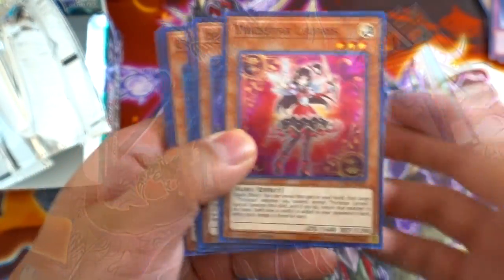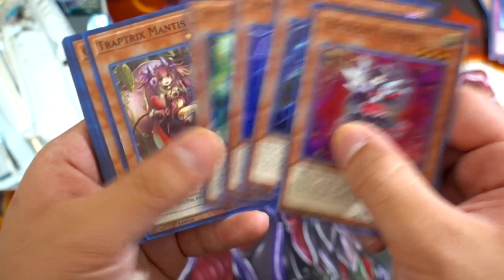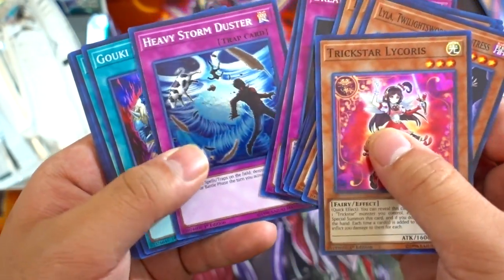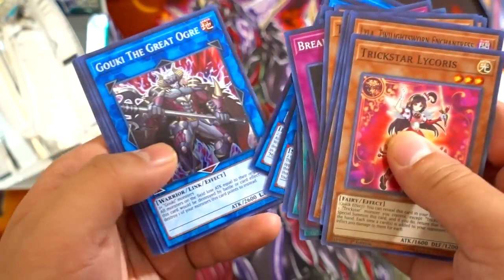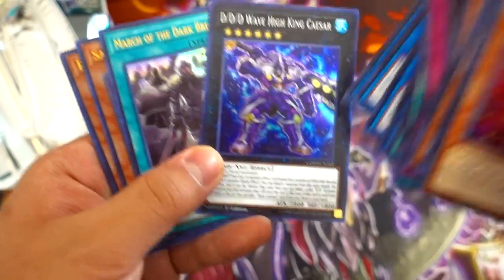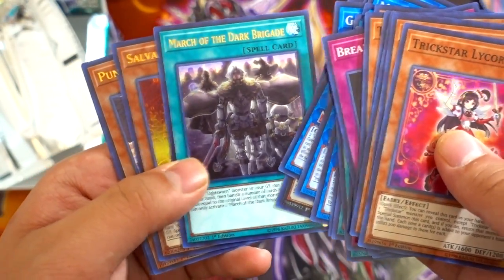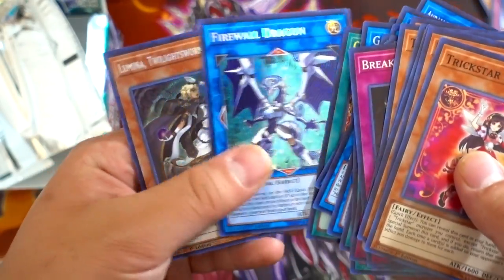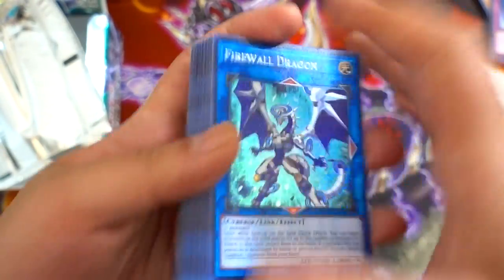Let's go over the recap real quick on what we got out of the whole box. We got Lycoris, Lyla, Cybers Wizard, Gouki Twist Cobra, Mantis, Cracking Dragon, another Wizard, double Break Off Trap Hole, one Heavy Storm Duster, double Gouki Rematch, double Ib, one Mrs. Radiant, Gouki the Great Ogre, Uram the World Child's Blade Master, DDD Wave High King Caesar. For our ultra rares: March of the Dark Brigade, Salvage Into Driver, Punishment Dragon, and Castle Link. For our secret rares: Firewall Dragon and Illumina Twilight Sworn Enchantment.